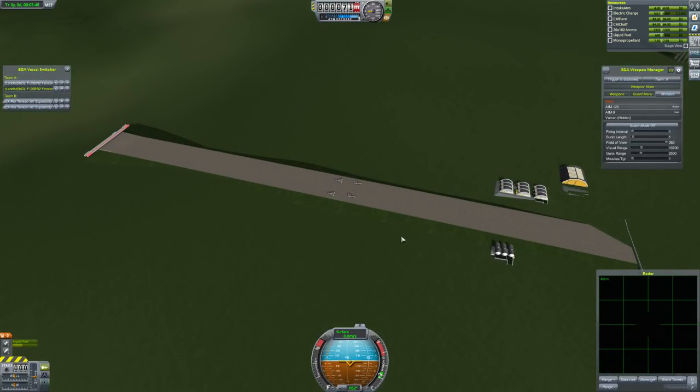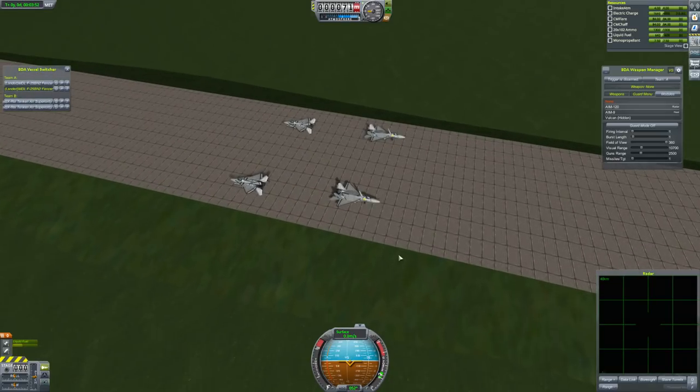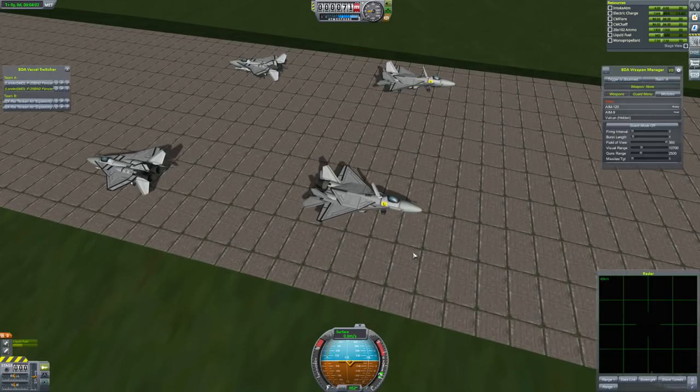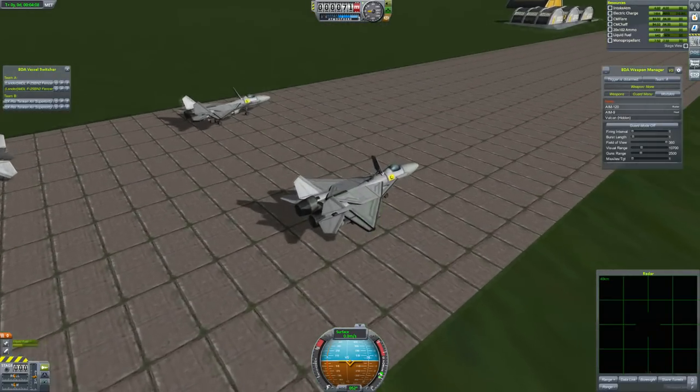We have two jets to start with. The first jet is the MDLF-25BN2 Fencer, which is a long name, and this comes from Zwan — I'm not entirely sure how to pronounce it, but I think Zwan. Sorry if I'm mispronouncing that. These are really nice actually — some good looking aircraft.